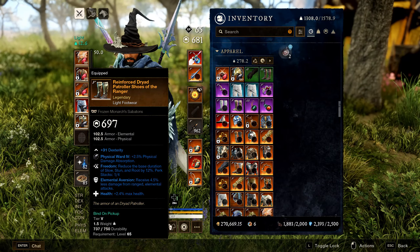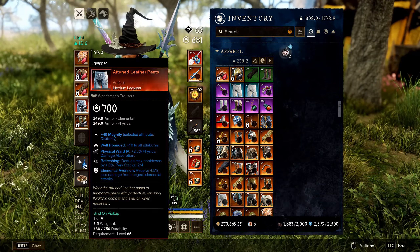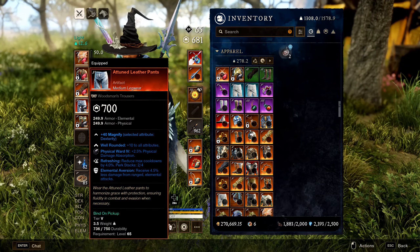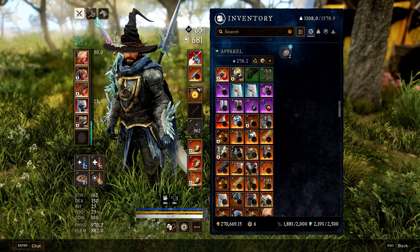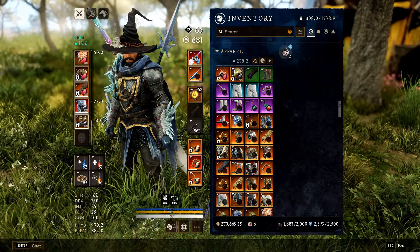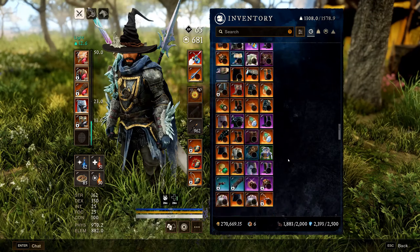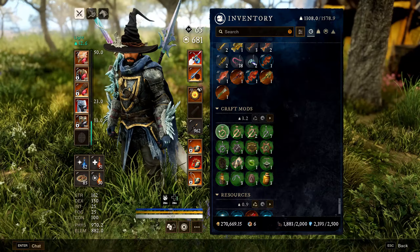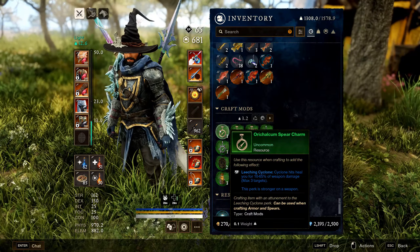Health is taken for the same reason — more survivability. Most bosses in high mutations deal half elemental damage, and Elemental Aversion reduces ranged elemental damage by 4.5% per stack, giving you a lot of extra survivability.